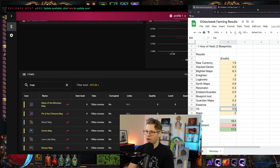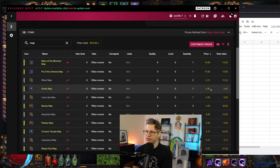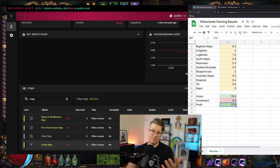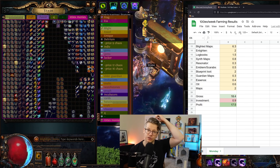For maps, Excellence Next is saying about 500 chaos — but I rounded that way down and took 200 chaos off because it doesn't count blighted maps separately, and it doesn't properly calculate elder guardian map prices (it's showing 6 chaos each). So I just pulled those out and estimated our own numbers, conservatively calling it 2 exalts for maps. The gross result is 18.4 exalts. We invested 140 chaos — about 0.9 exalts — into the blighted scarabs. Net profit: 17.5 exalts.